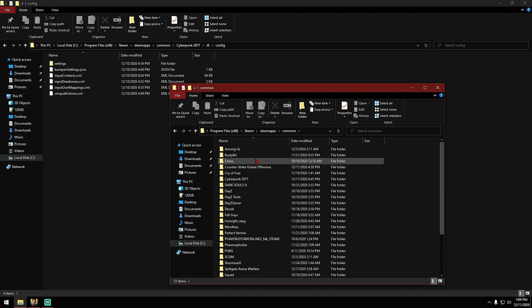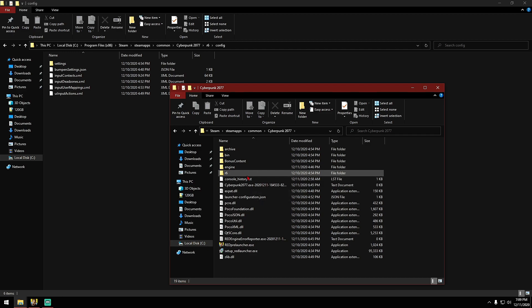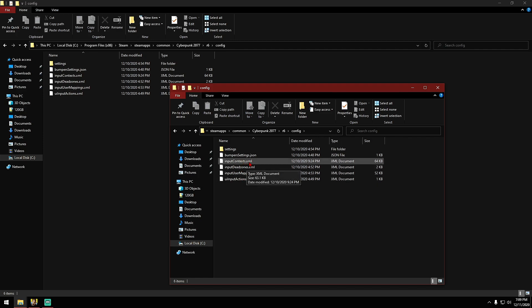Then from Common, we find the game Cyberpunk 2077. And then from here, we go to the R6 folder. Once here, we're going to go into the config folder, and once we're here we're going to open up the inputcontexts.xml file.